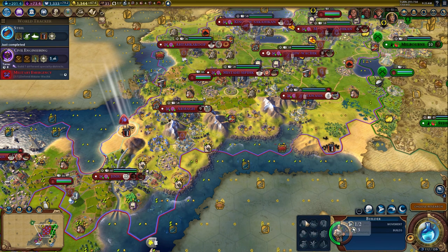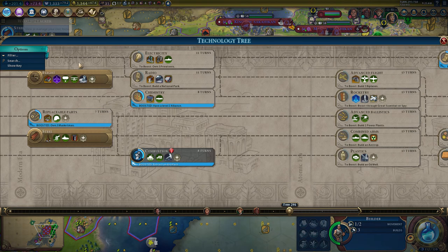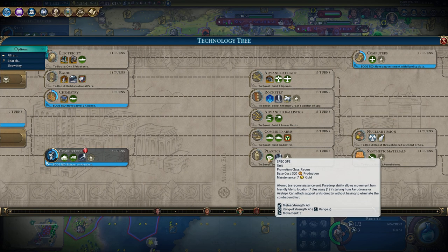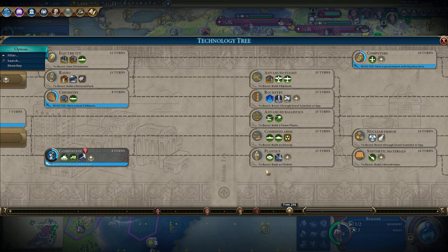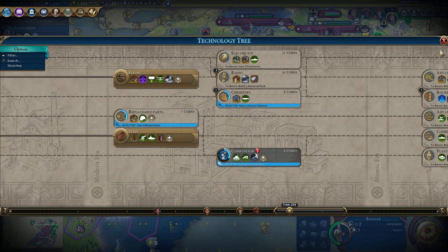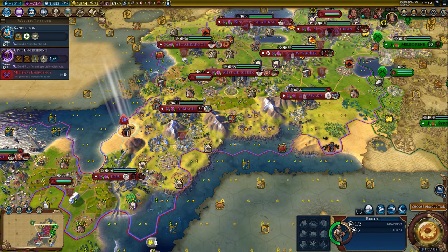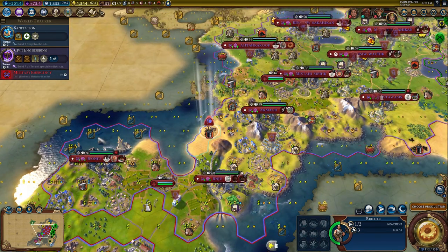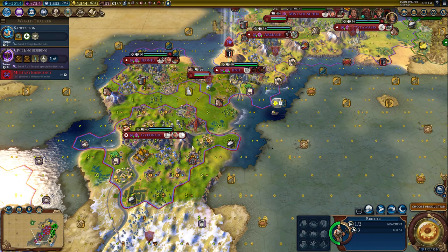We got our builder - I have combustion, right? Oh, I don't have combustion. So combustion's here - what's that? Spec Ops, Atomic Air Reconnaissance Unit. The first thing we need to get is Rocketry. Then you can go ahead and just start filling in where you can because we're not going to get combustion for a while.